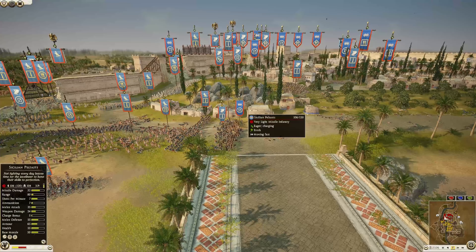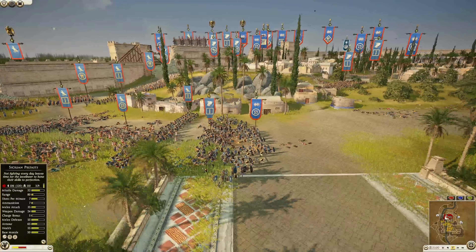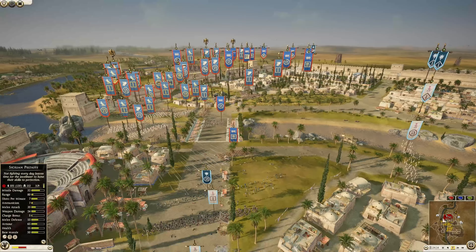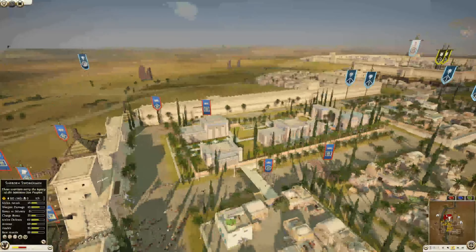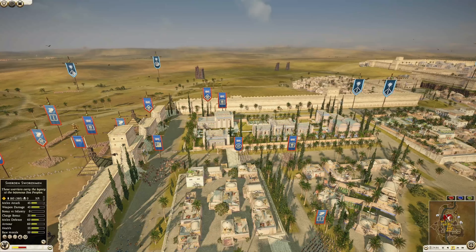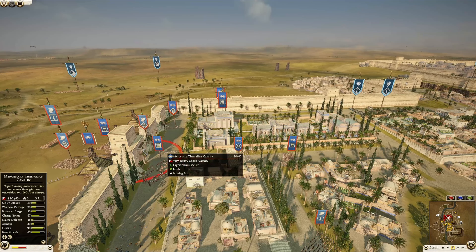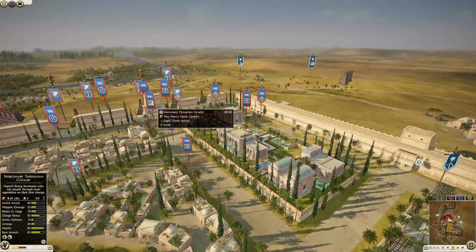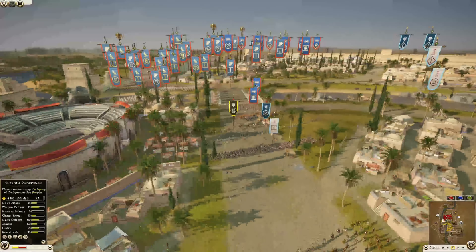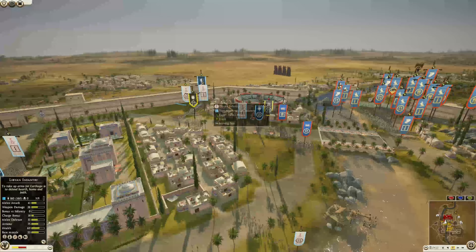They did a good job — 101 kills and now up to 110 after charging into the back of that thoreos spear unit. We have some mercenary hoplites and the Thessalian cavalry has made their way in for Syracuse. That is a unit the defenders are more than likely going to want to keep an eye on — very heavy shock cavalry can do some really solid damage.